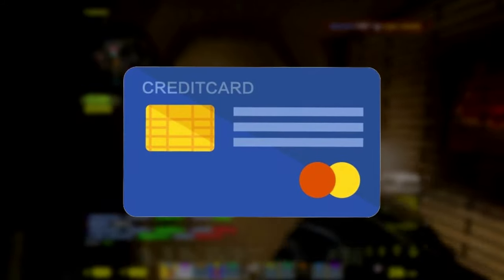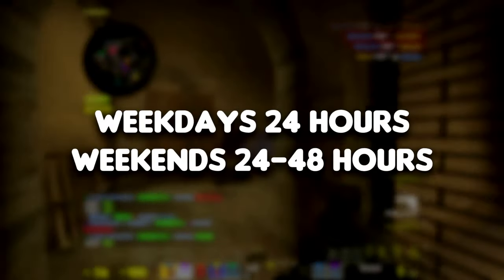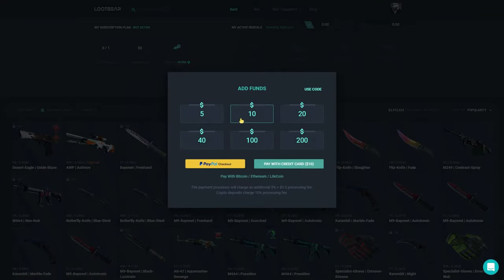In order to start renting, you need to have a valid credit card or debit card on the site, and an ID, which is something you add during the verification process, and that takes between 24 to 48 hours. Adding funds to your account is easy, and there are a lot of different payment options like PayPal, credit card, and even Bitcoin or other forms of cryptocurrency.